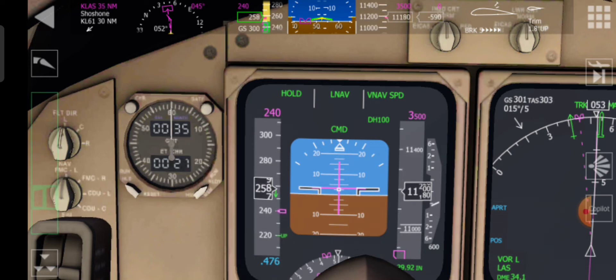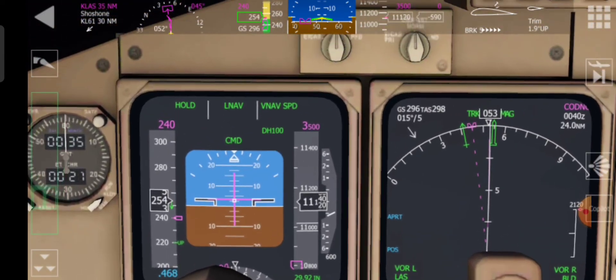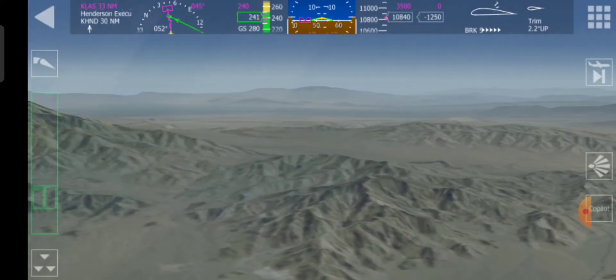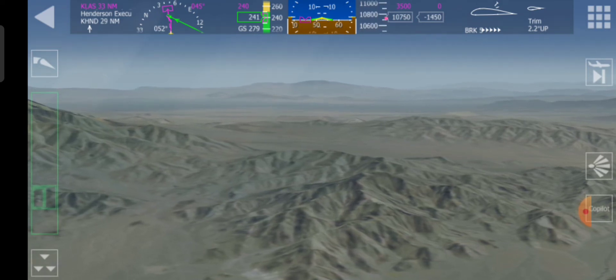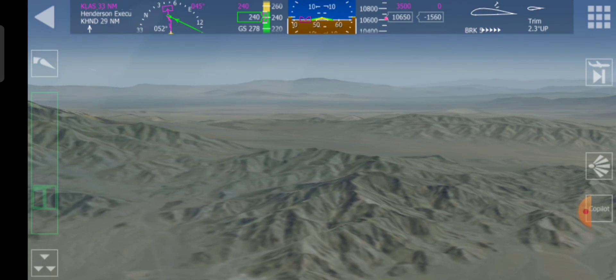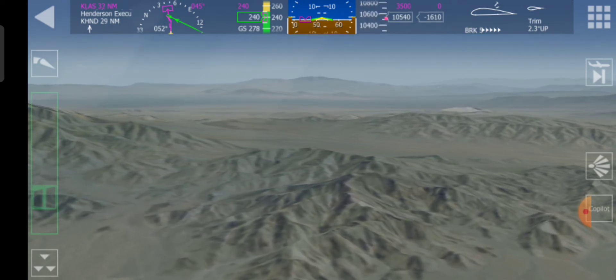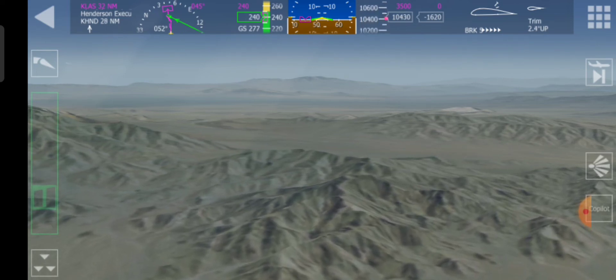It appears we're on the right VNAV profile. The airport is out here to the left, just over this sort of second mountain range, and we'll do a left-hand turn into Las Vegas. Over 01 left, I think — I can't remember.